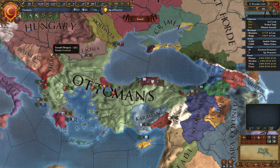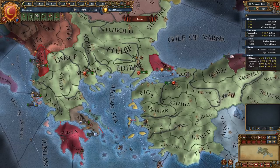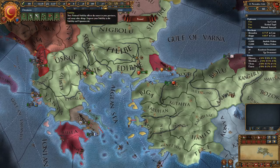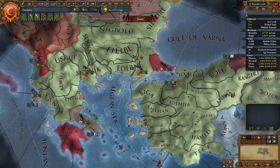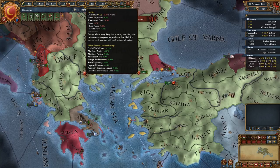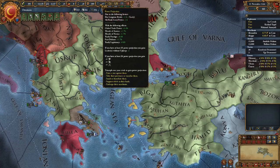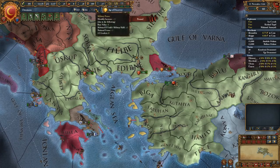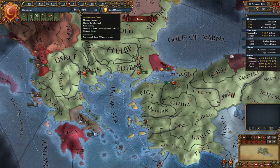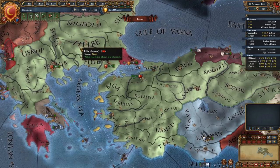For those of you who have already played this game, you'll know a lot of what I'm telling people — this is for the brand new players. At the top we've got our treasury, manpower, sailors, stability — which can go from negative three to positive three — corruption, prestige, legitimacy, and power projection. These increase your power points down here, which are administrative power, diplomatic power, and military power. The more of these you have, the more you can do for technologies.